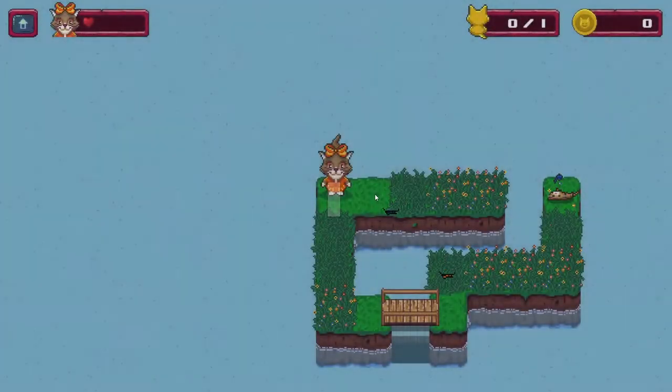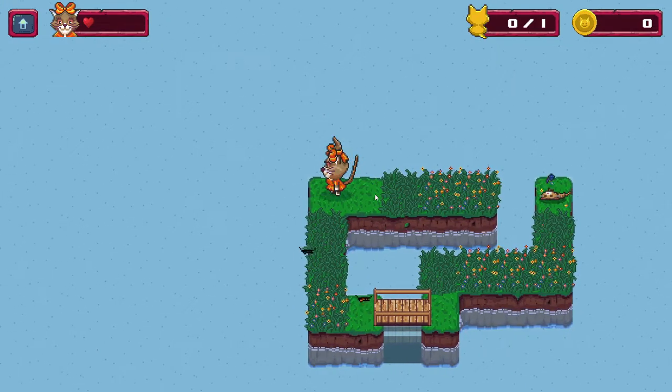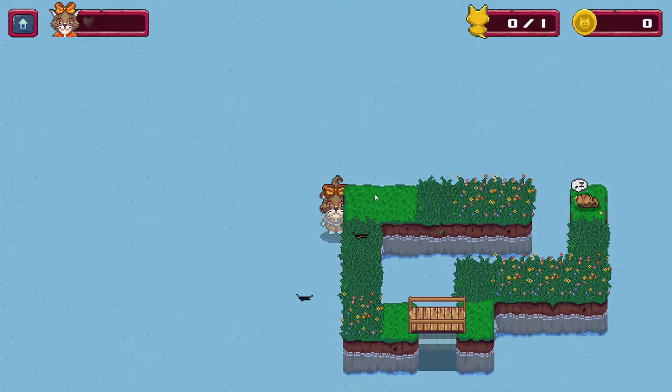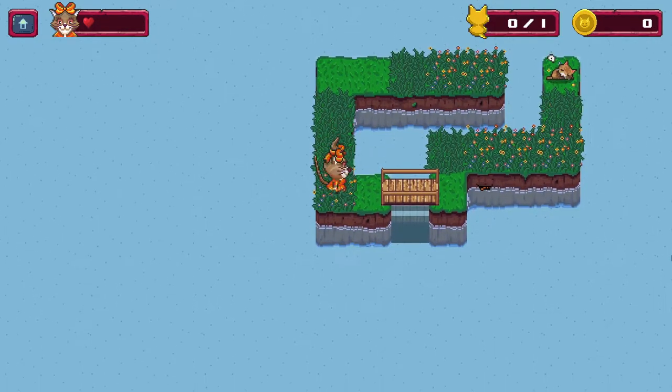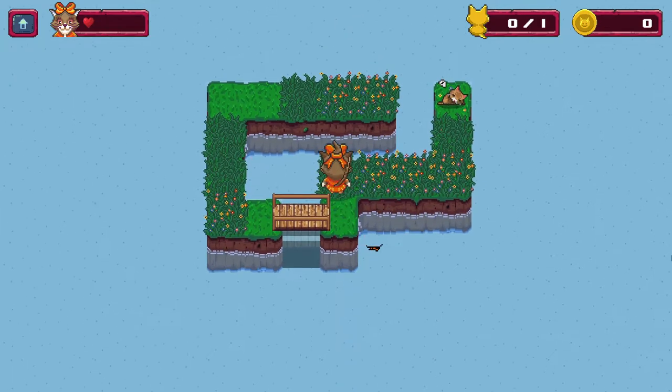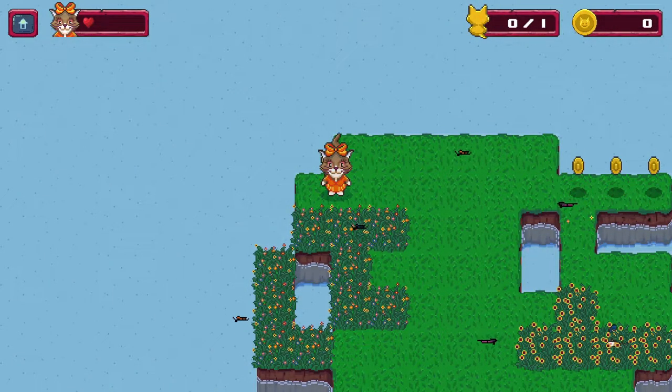So, levels. This is a small, rather simple level. Let's just try this. If you walk over the edge, of course we fall in and then we start over. Let's just try and walk around very carefully and pick up the little kitty — and we finished level one, achievement unlocked. Nice. The game has 50 achievements, so there's probably one for each level since I know there's 50 levels.